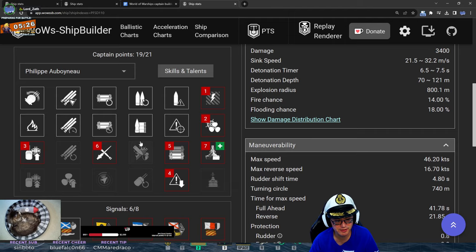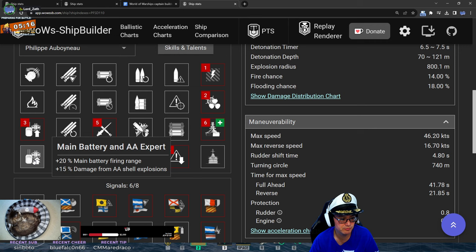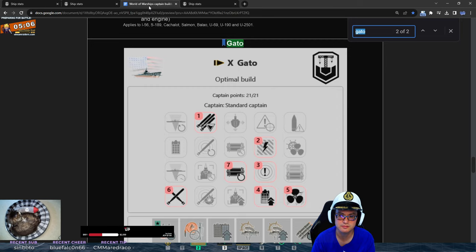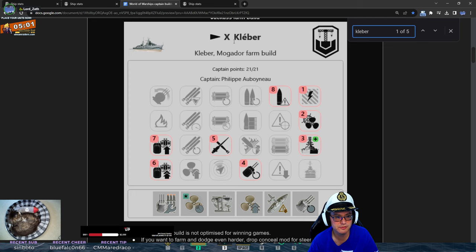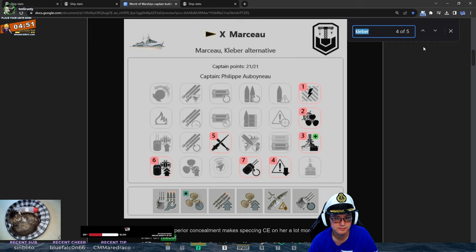So if you were to drop superintendent — I was going to mention the same thing — Gearless Brawler could work, or I might go for range. One of these two is fine. Gearless Brawler, maybe Grease of Gears. Here's the recommended farm build for the Kleber: drop concealment, go range. It makes perfect sense, it's probably what I would play.